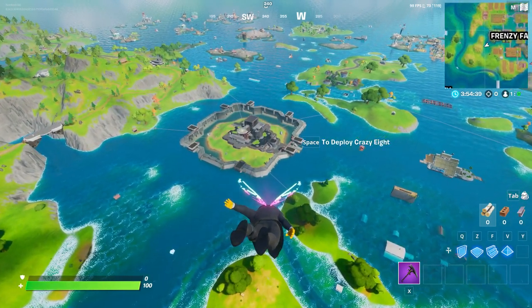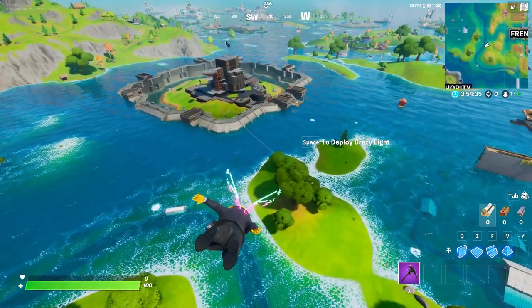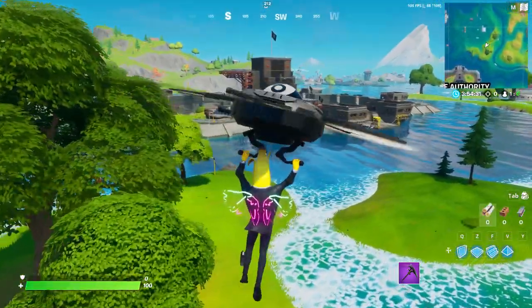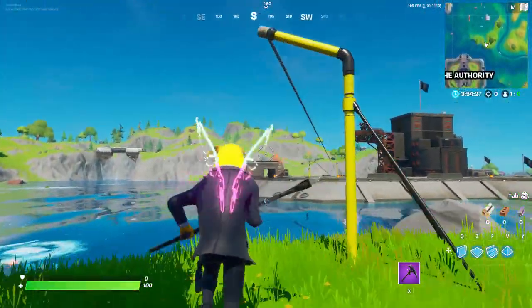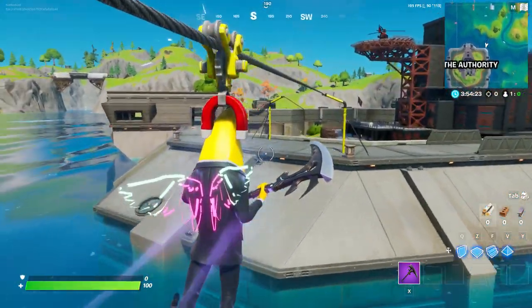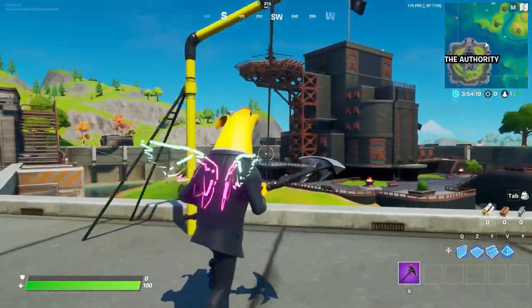Hey, what's going on guys, welcome back to another video. Today we have the Season 3 challenges and we're doing 'use different ziplines' - eight of them. I'm going to show you all the locations at the Authority. It's Crab Raven mode week, so all the videos this week for week two are going to be with the Crab Raven mode.